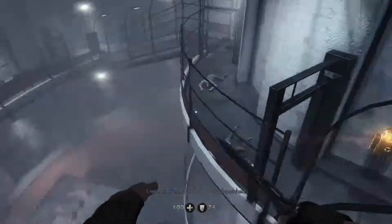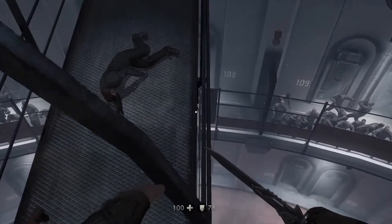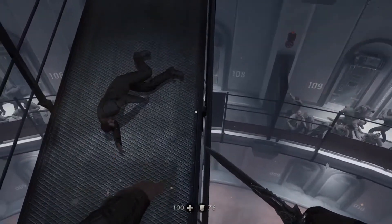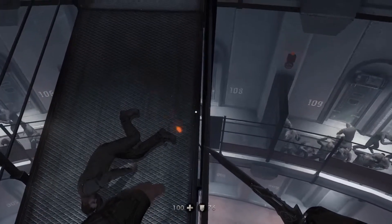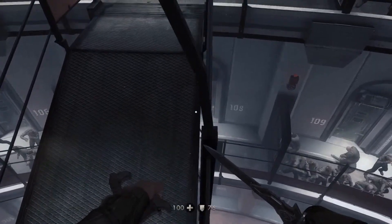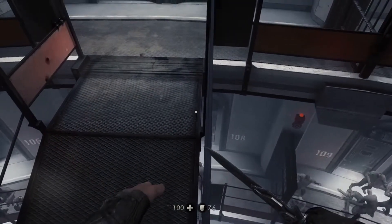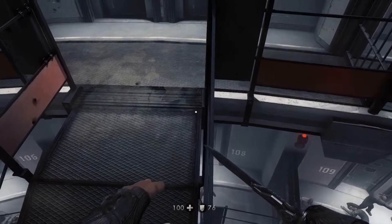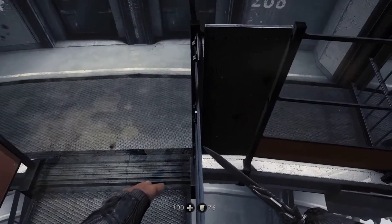Hey guys, what is up — that skeleton man here bringing you a brand new Wolfenstein: The New Order out-of-map spot. For this you want to hold your knife out and jump down the ramp. You should be able to land on the upper ledge of this railing. Once up here, move slowly because it's really easy to fall off and you can't really walk straight on this. Once you get to the end of the railing, look towards the prisoners and jump. Stay tuned to the end of the video to see every spot you can get to by using the glitch.